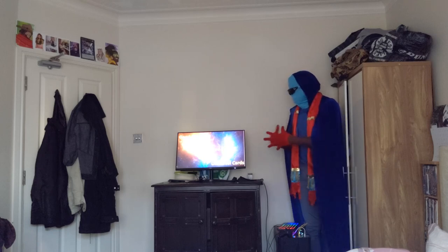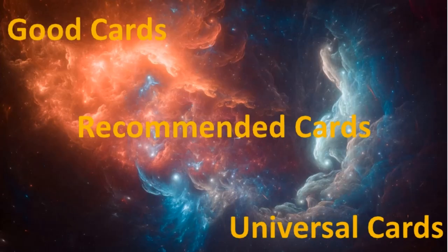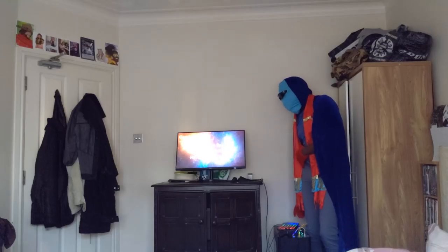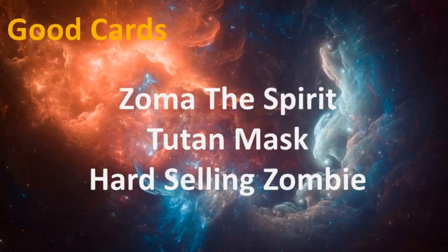So we have good cards, recommended cards, and universal cards. Let's go to the next slide. Under good cards, we have Zoma the Spirit, Totemask, and Hard Selling Zombie.